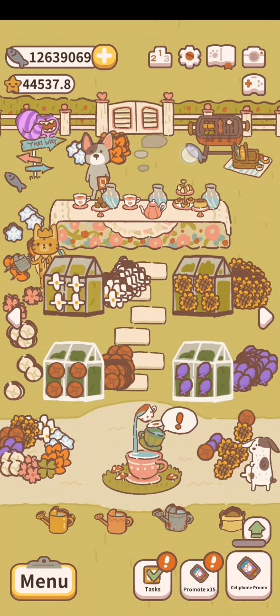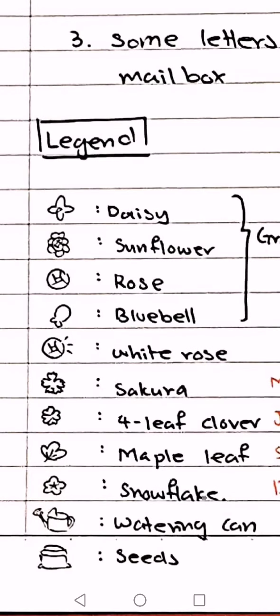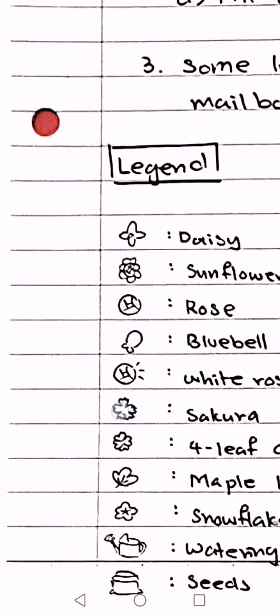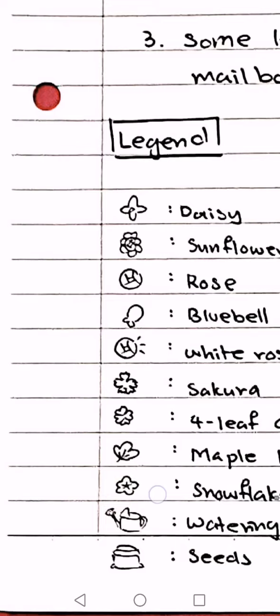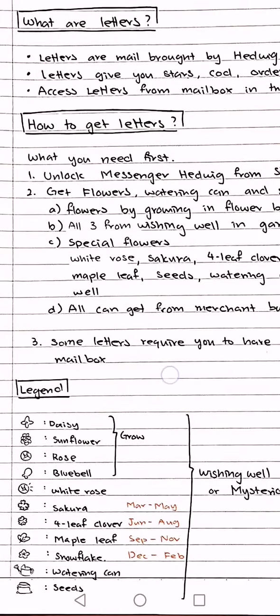Now we're going to move on to the legend for the series of letters I'm going to show. You need to really look at all of this. I drew pictures of the flowers as they appear in the game rather than writing their names. We have the daisy, sunflower, rose, bluebell, white rose — the white rose has three extra dots so don't mistake it. The sakura has five petals with spiky edges, the four-leaf clover has little hearts, and the snowflake also has five petals but they're rounded. The watering can is also shown here. These four basic flowers you can grow, and all of them can also come from the wishing well or mysterious merchant.